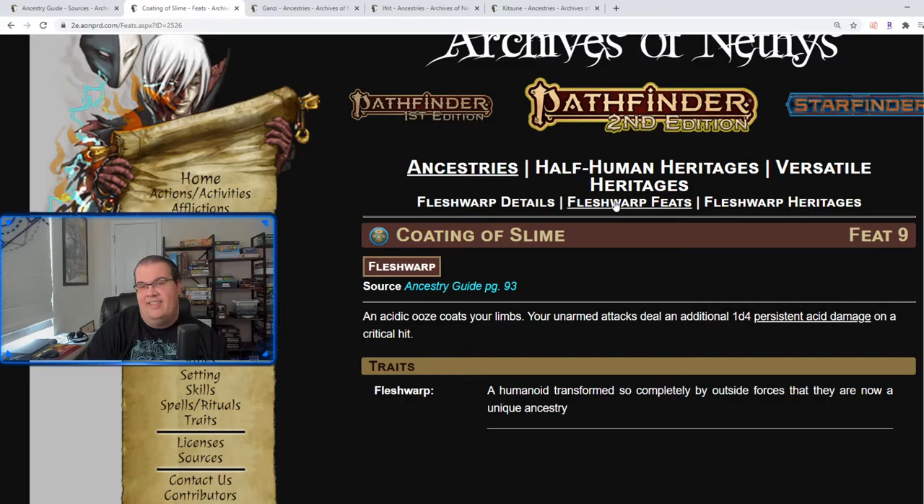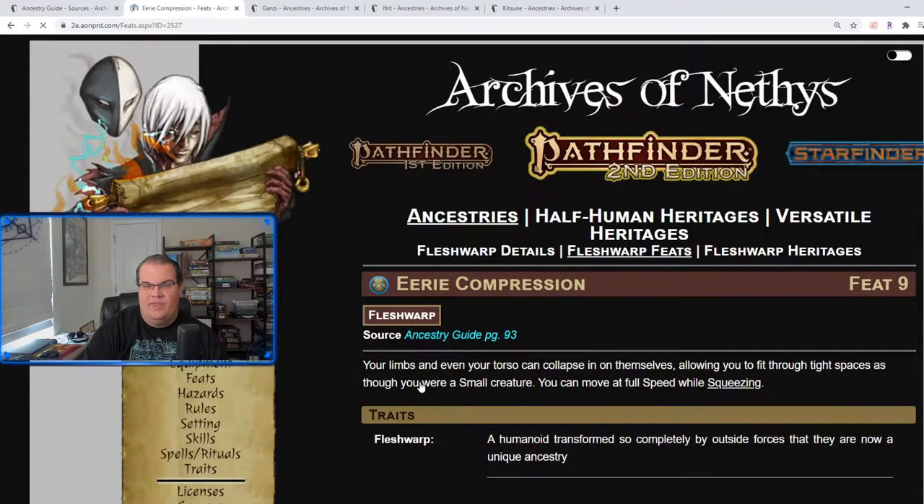Eevee Compression is where your limbs collapse and tighten to yourself, allowing you to fit as if you're a small creature, and you can move at full speed while squeezing. It's cool, but unless you're really worried about squeeze rules, those aren't a major rule in most cases — not the biggest practicality to it.